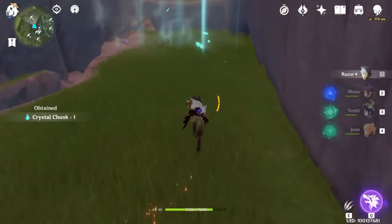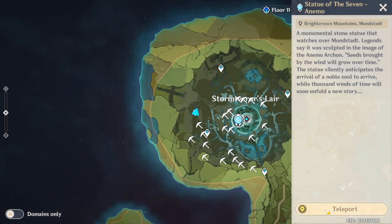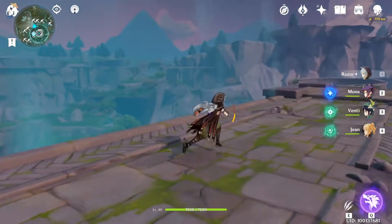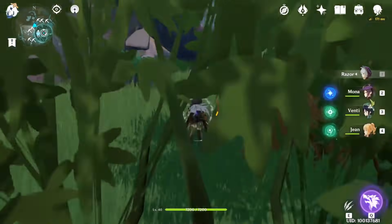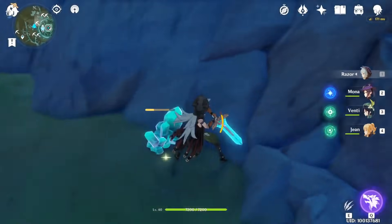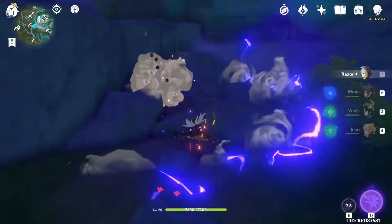Go in this direction — there is another one. Now here is the last one. Now go to the statue of the Storm Terror layer. Here — go out from there, under that bridge. Yeah, there is one. Jump down from here. Keep going — there are two slimes nearby, and near to them there is one mineral.